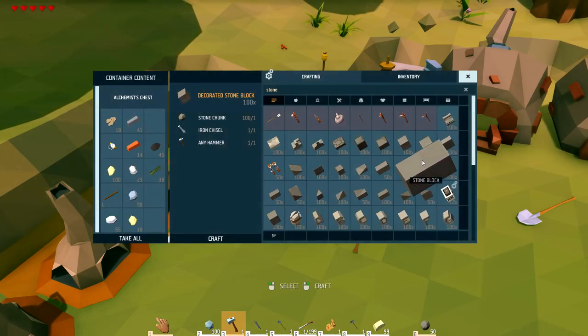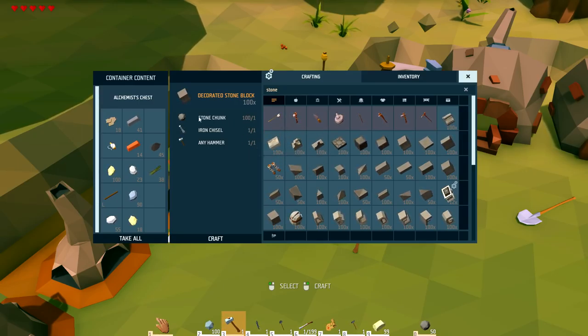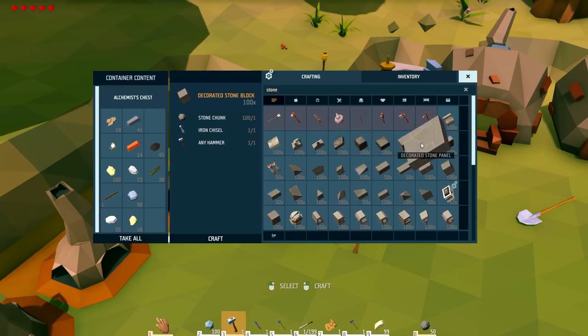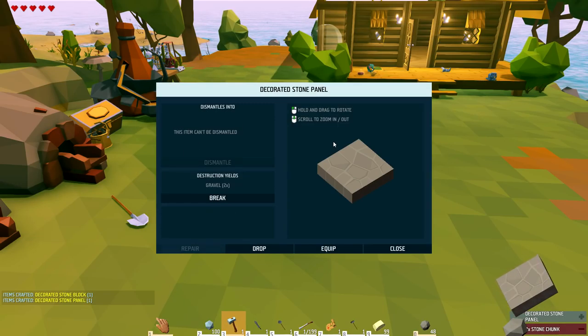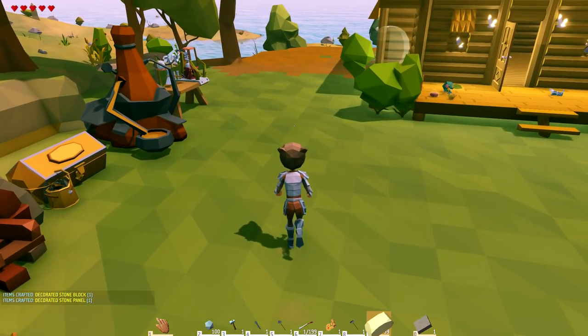I said I wanted to make all this out of stone. The way you make stone is if you have a hammer and a chisel and some stone chunks — it only takes one piece of stone to make a stone block. I'm thinking this is what I should have made my house out of — all these stone blocks.